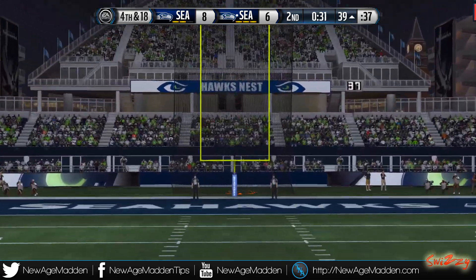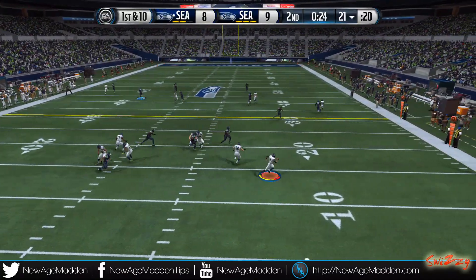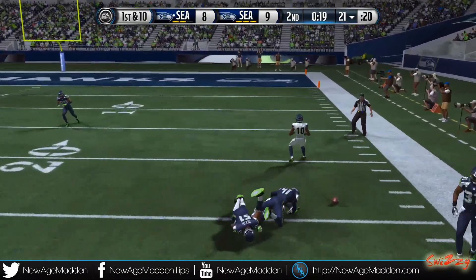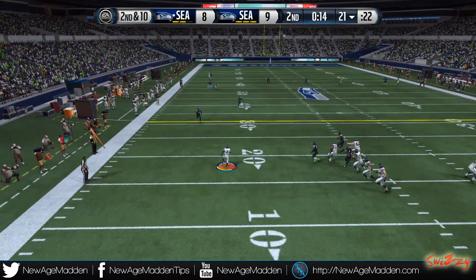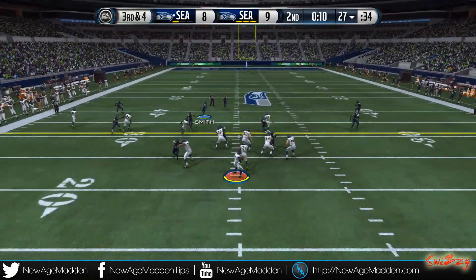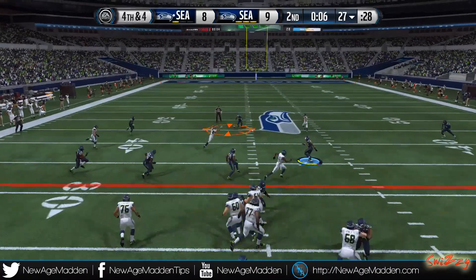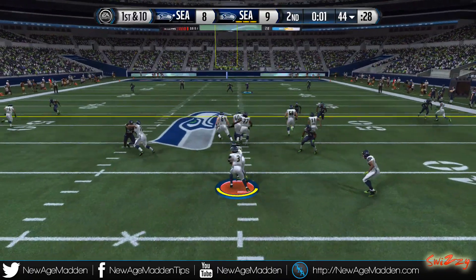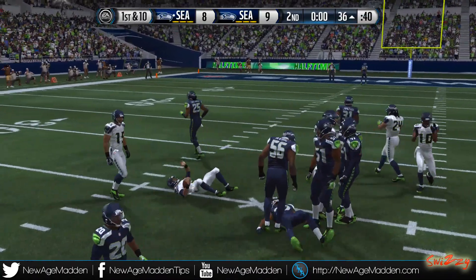I get sacked and end up taking a field goal — going up one, trying to get a stop and be up one at half with the ball. He lobs it up to Percy but my whole team runs over there and he gets nothing. He scrambles with Russell Wilson, takes a timeout. On third and four he throws something that is just dumb for no reason — he should be going for it, he'd be giving me free points. He's not gonna score; he runs a read option and that's the half.